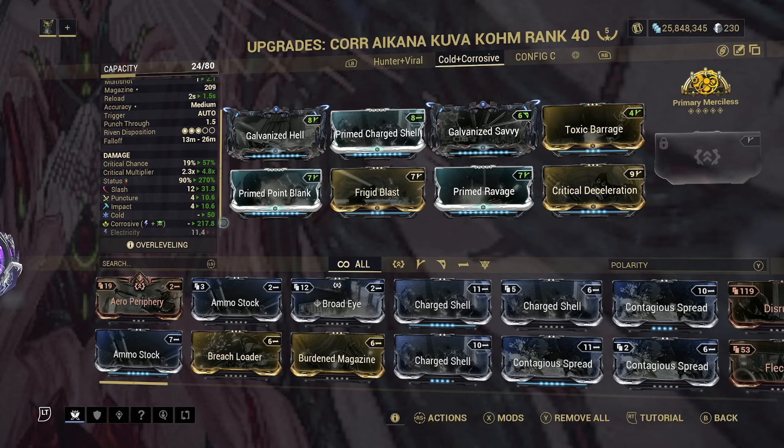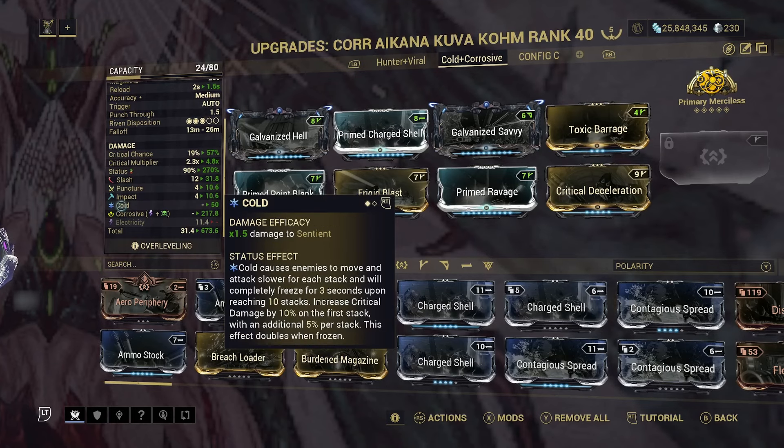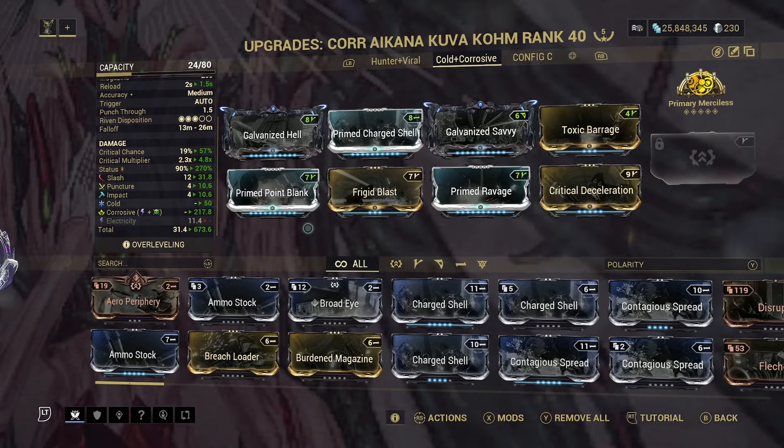This time we are dealing mainly corrosive and cold damage. Corrosive does times 1.5 damage to the Grineer faction and temporarily removes up to 80% of the target's armor value. Cold causes enemies to have slower movement and can freeze enemies in place for 3 seconds. With that out of the way let's head on over to the simulacrum.